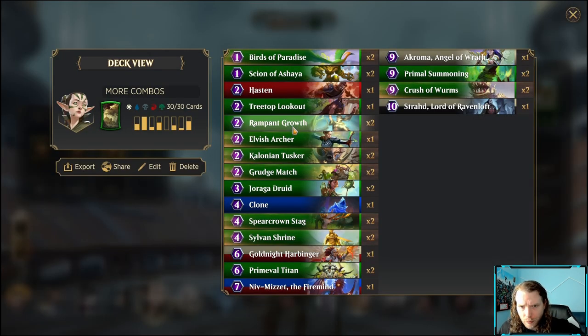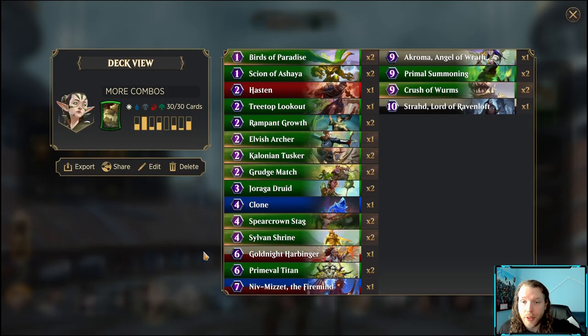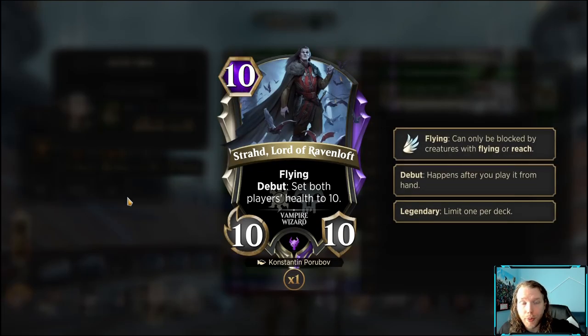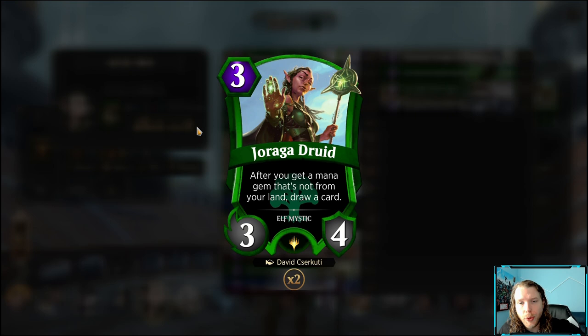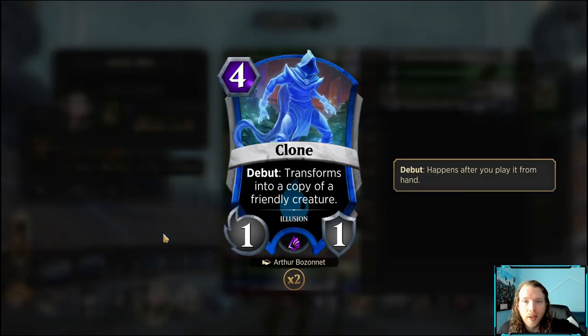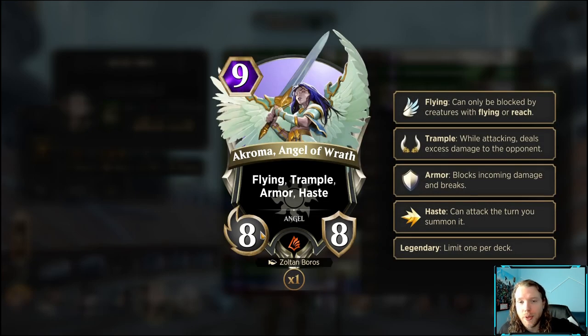I took out one of the Elvish Archers right before the video to make room for a card I'm very glad I included — you'll see why. I wanted a way to disarm traps and get through since Teferi is so prevalent. Rampant Growth helps us ramp, Elvish Archer is just an early blocker, Tusker is a stat stick early on, and Grudge Match lets us answer opposing flyers so Strahd can get through for lethal.